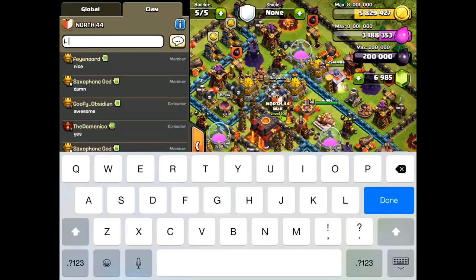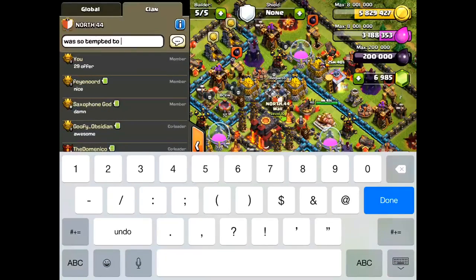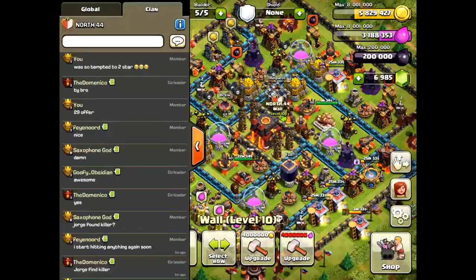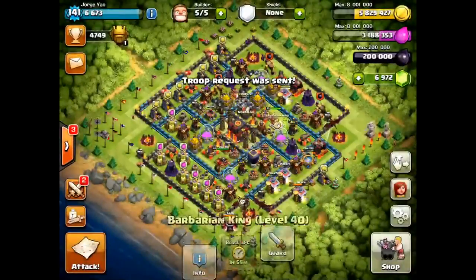Right now I'm in clan chat, letting people know that I found a 29 cup offer, and I really wish it wasn't a family member, because then I would definitely have gone for the 2-star. But cups are cups, so I'll take them. I was happy to give him what's relatively called a cheap shield — not really, because I took a decent amount of cups.